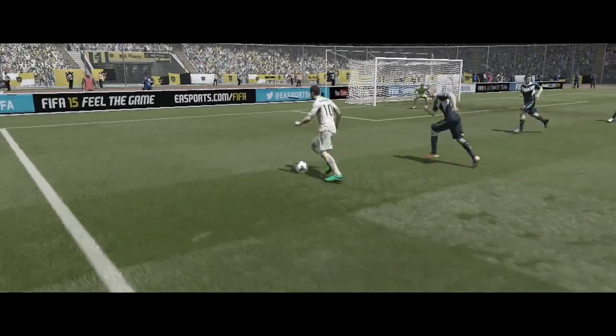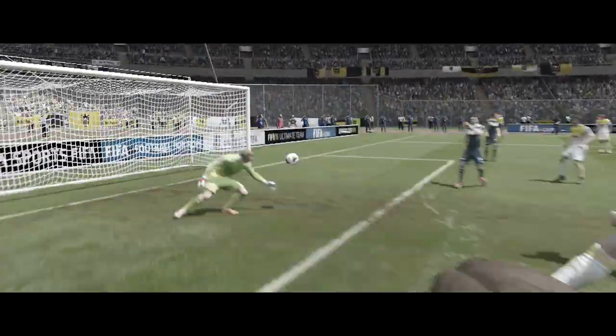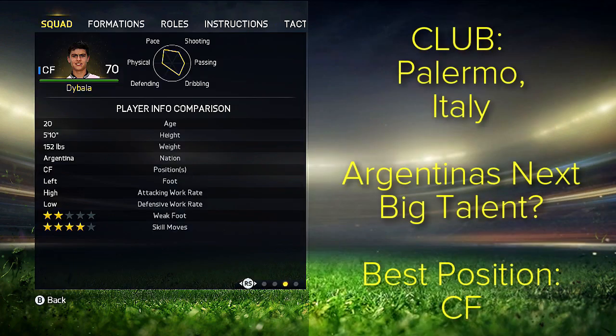Hey assistant coach, how are you doing? It is me, Jani Sports, and as you can see, this is our player review for Dybala, an amazing talent from Argentina. He is playing in Italy, he is 20 years old, 70 rated, 1.3 million the price at the start. I think you will be able to get him for like 5 million — that would be a good price for him.